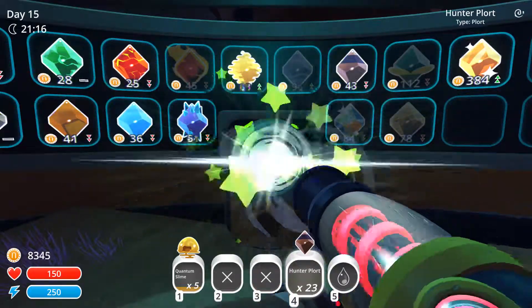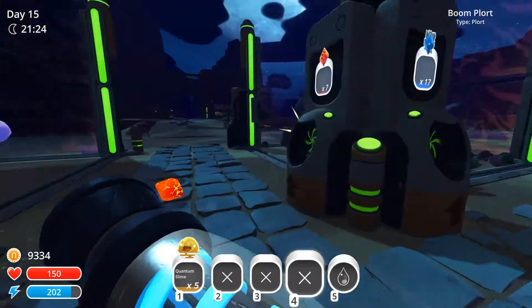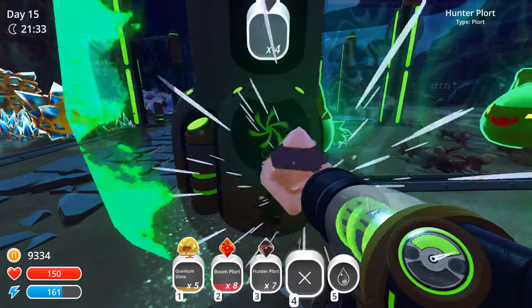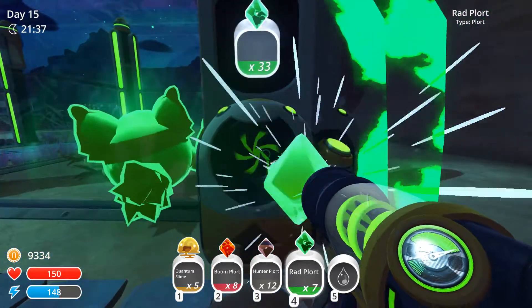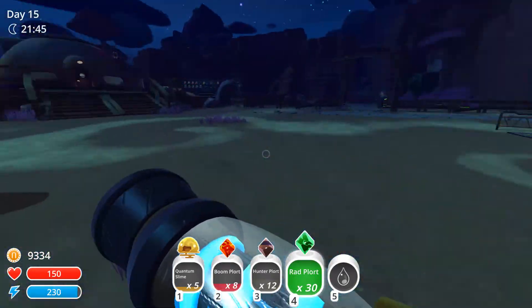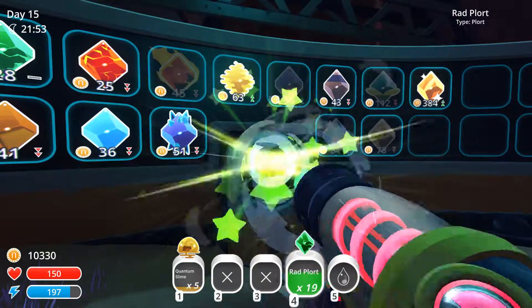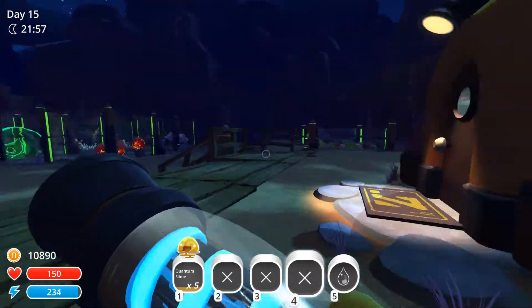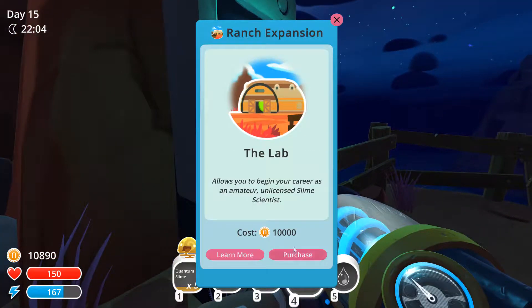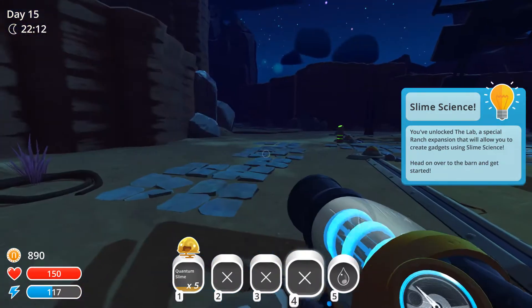I don't want to stand too close because I don't think there's any protection for rad slime right now. We got to feed them all — so much work. We've got to definitely have enough now. I'll be back to collect chickens to feed them. Gotta hit the button — gotta buy it first. 'You've unlocked the lab — a special range expansion where you create gadgets using slime science.' Really? I would've unlocked this first if I'd known that.